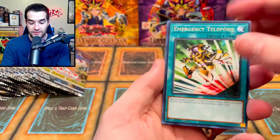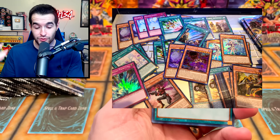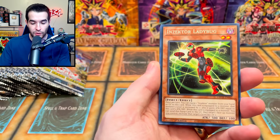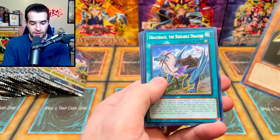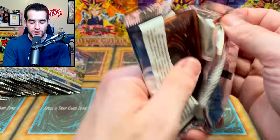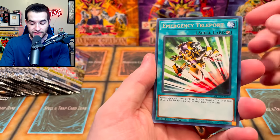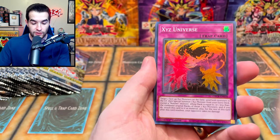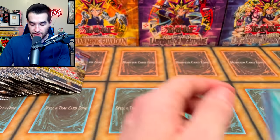If you guys haven't seen the collector rare cases where literally every pack has like two collector rares — it's really weird, they're everywhere. Insect, Ladybug, Exo Sisters, Vatis. Didn't get anything there. ExoStag. I'm pretty excited about Battles of Chaos too — there are starlight rares, XYZ Universe, Hidden Armory, and alternate art Dark Magicians.